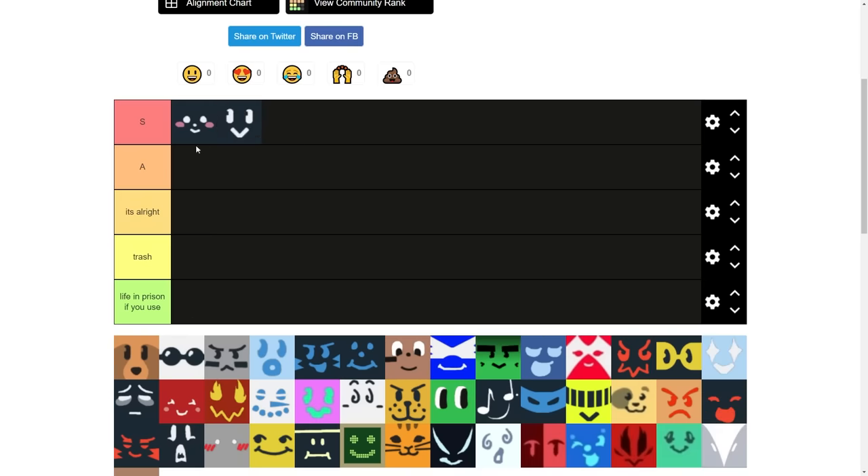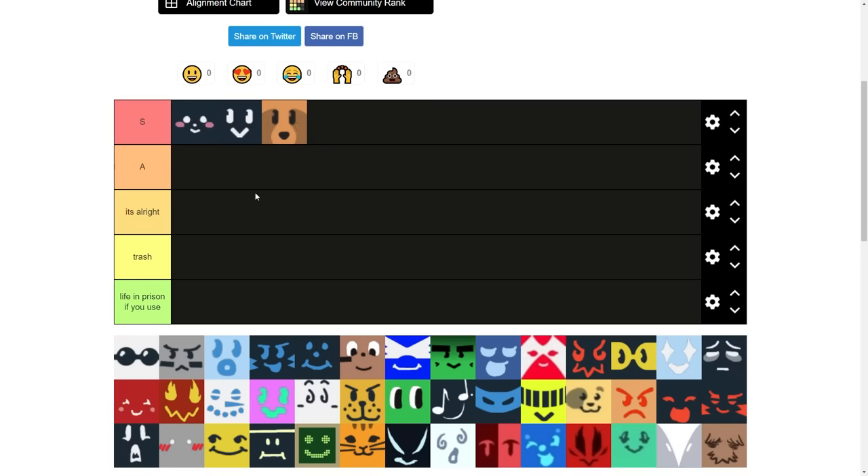Basic B is also S tier because of 20% pollen — I don't have to explain it. Bear B, S tier again. We're only getting S tier Bs out here. Bear Morph gives you x2 pollen, jump power, and speed. Very good stuff.